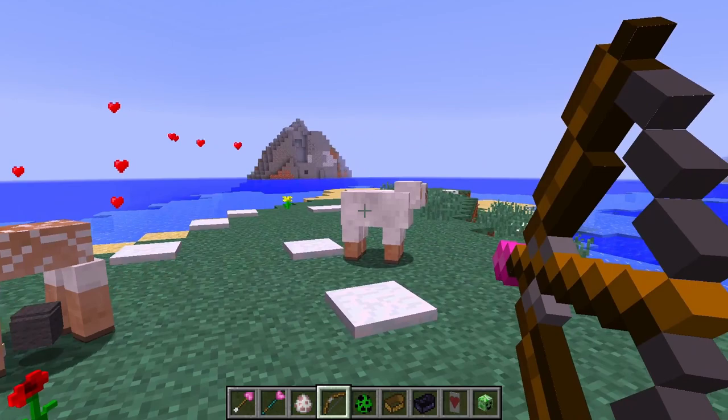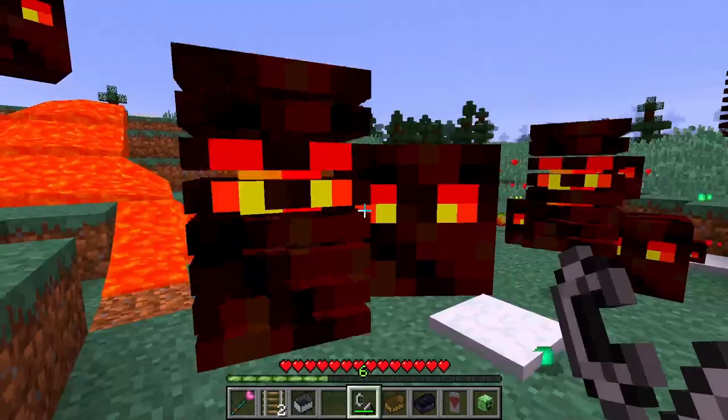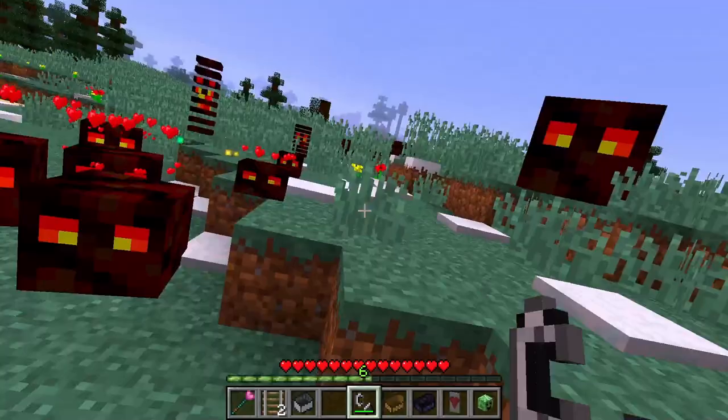Bows don't use arrows anymore, and shooting two of the same mob will make them breed. Being hit by a magma cube or slime gives you the happiness effect, which makes you jump super high.